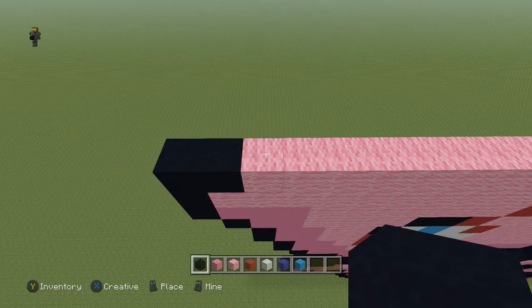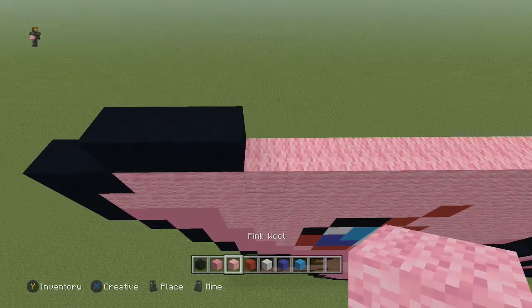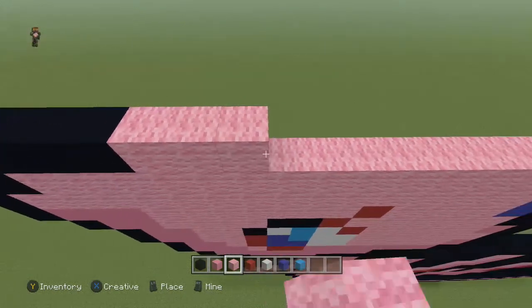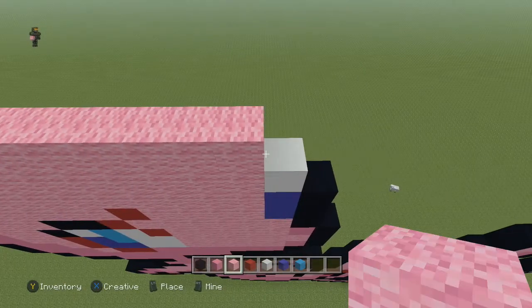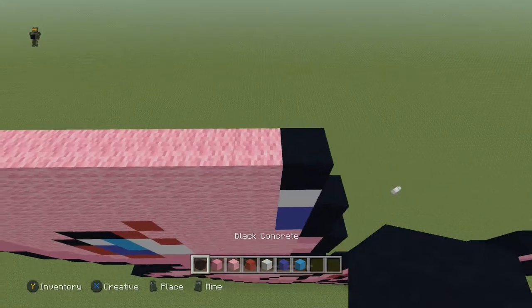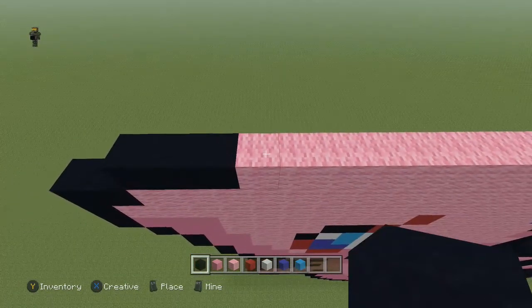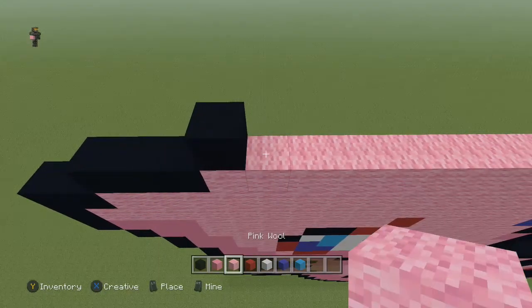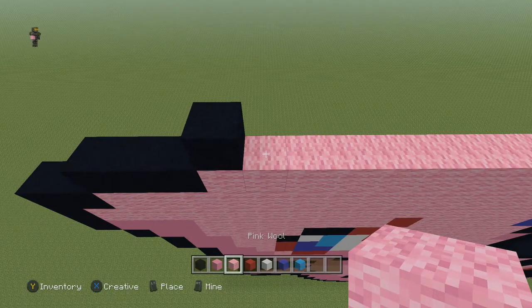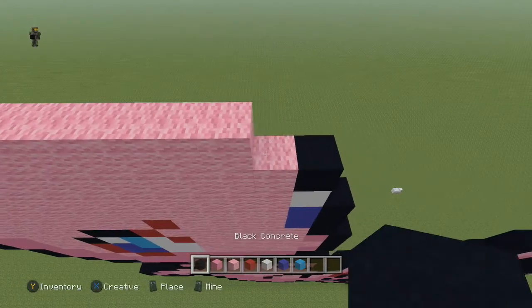Next row, come to the first pink wool block and do: one black, nine pink wool, one black, nine pink wool, and a black.